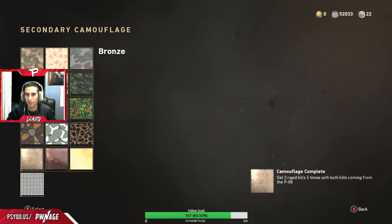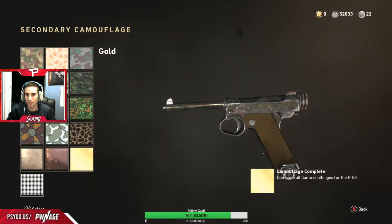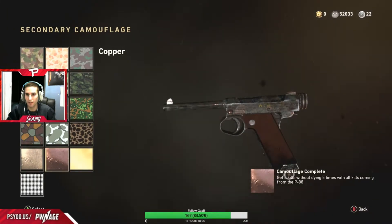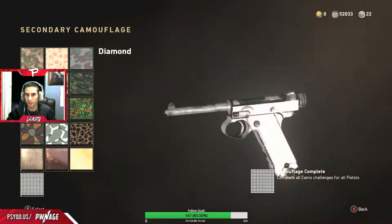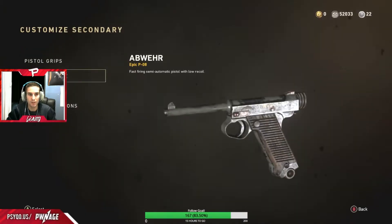gold and diamond. See, diamond doesn't look too bad on this one, but these ones really only have the diamond on like the handle. And I guess a little bit of the gun may have some shading. The glare of the copper and the gold looks pretty cool. So that was the P08.